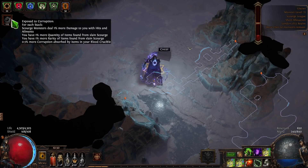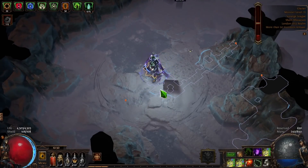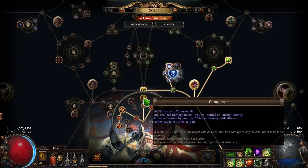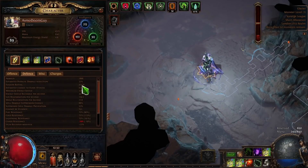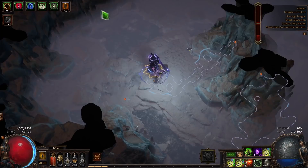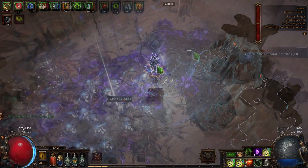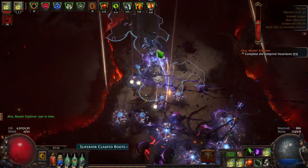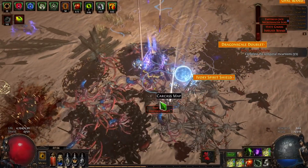Right now at 100 stacks I'm taking double damage from monsters, which for a tanky character isn't that crazy. You can have a character that's fine at 100 or even 200 stacks, and that's what I recommend — there's a reason I'm playing a Champion with so many defensive nodes. I have fortify, 40k–57k evasion with flasks up, and loads of armor. The character is very tanky and I definitely recommend against playing a glass cannon.